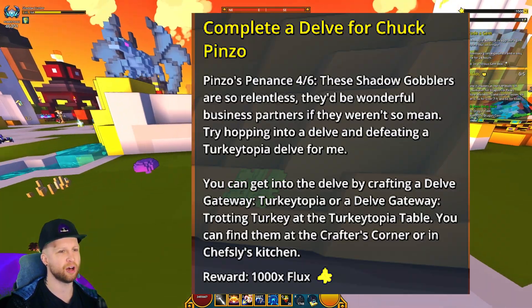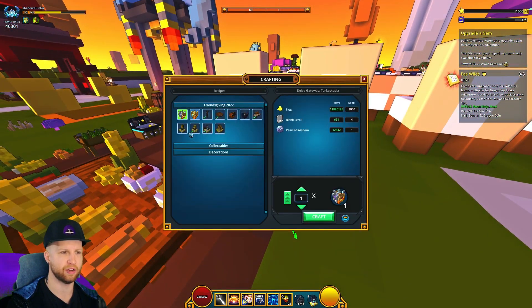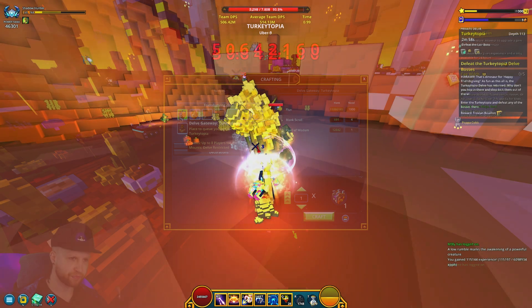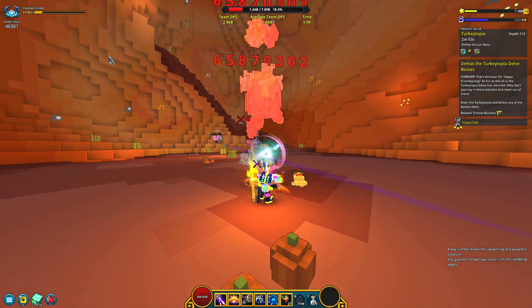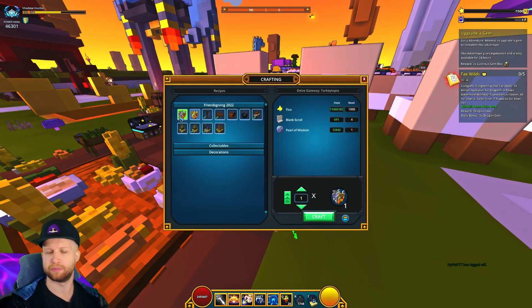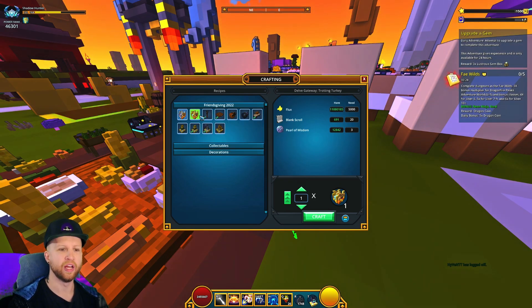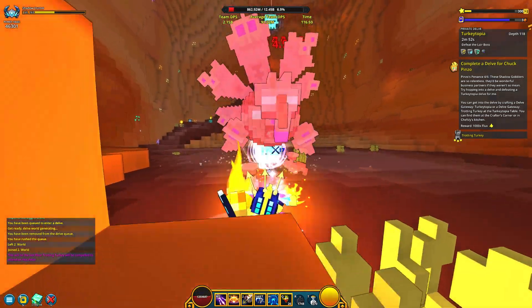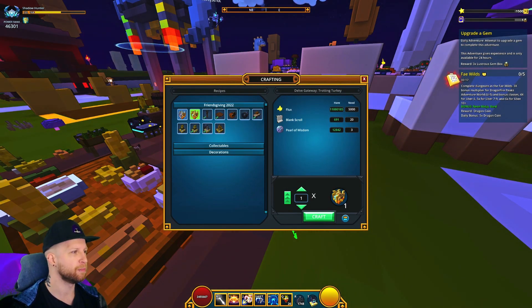Then you have to 'Complete a Delve for Chuck Pinzo,' which takes place in the Turkey Topia. There's a Turkey Topia Delve and a Trotting Turkey Delve here. As far as I know, the silver gateway has the event boss on the first floor with a couple of item drops, while the gold portal has the boss on the third floor — a bigger, more powerful version with better drops.